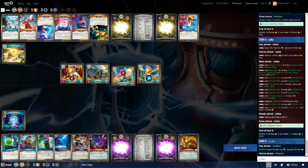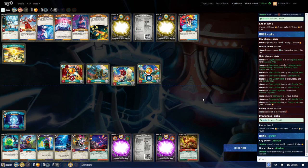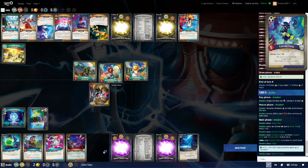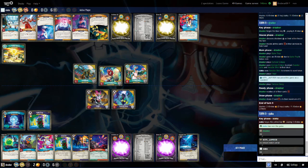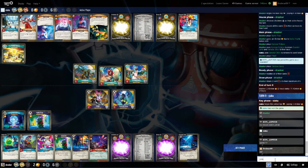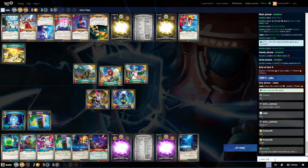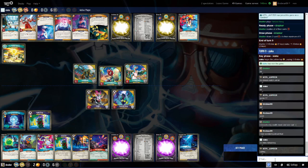Siaka is in a pretty solid position: 11 amber with 3 more on Shrix. Drazkor going for Shadows, pulling in the Archive — Spike Trap, Chimera Eclipse. Yeah, this game is over. That's a bummer; that happens sometimes, and it really hurts when you miss one of those big cards.